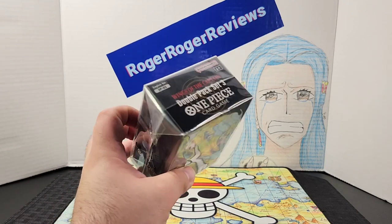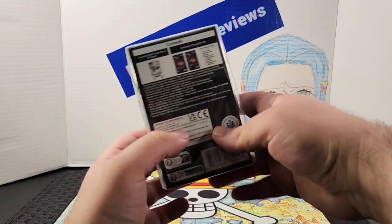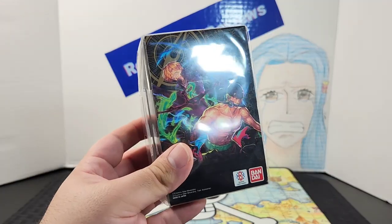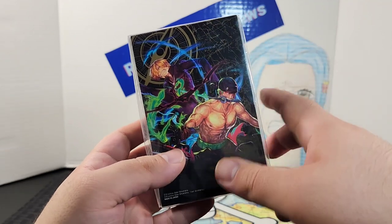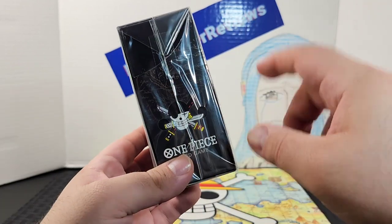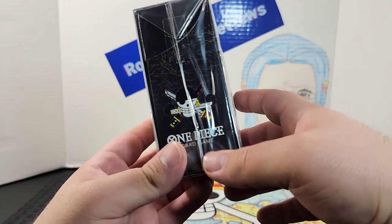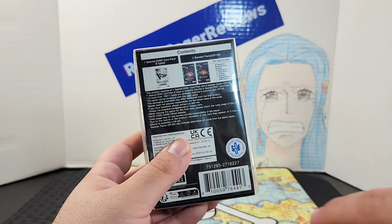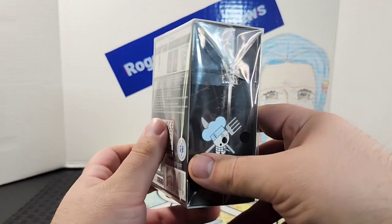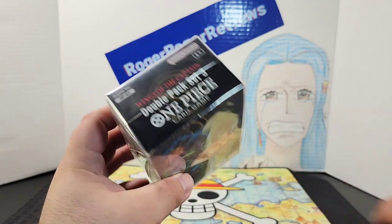The item in particular is the new Double Pack Set 3 from the One Piece card game. This is one of the coolest boxes I've seen so far. The front features Zoro and Sanji with the main artwork from the recent set 'Wings of the Captain.' On one side you get Zoro's Jolly Roger and the game logo, plus a description of the contents: a Dawn pack and two booster packs.